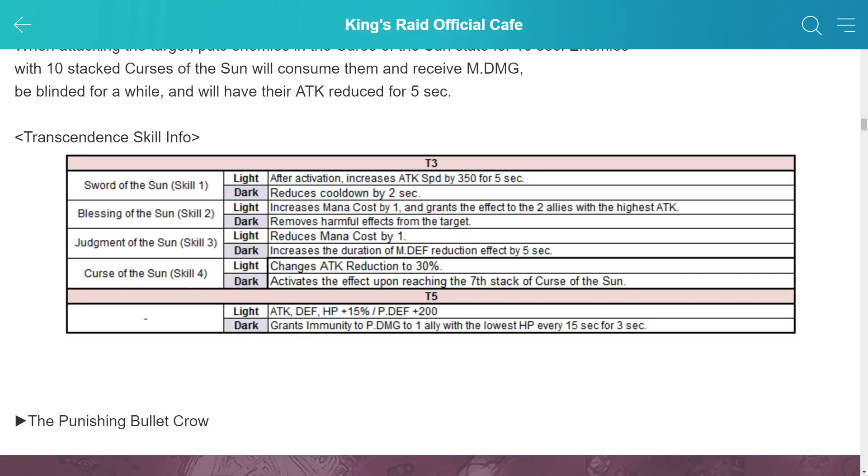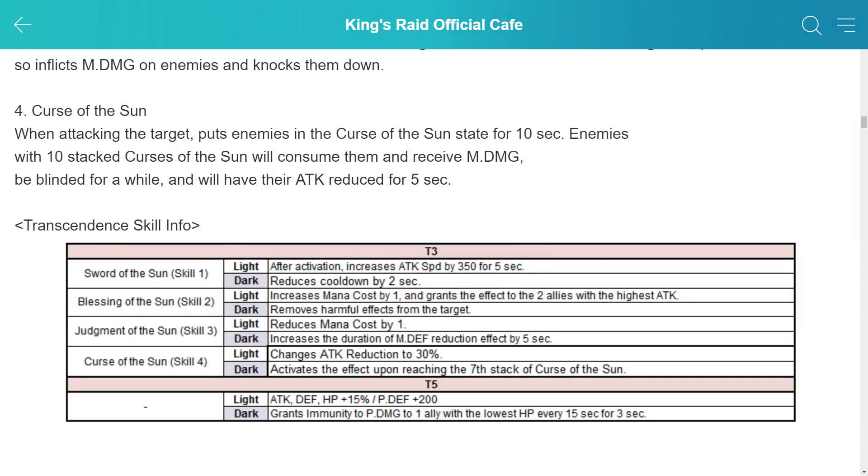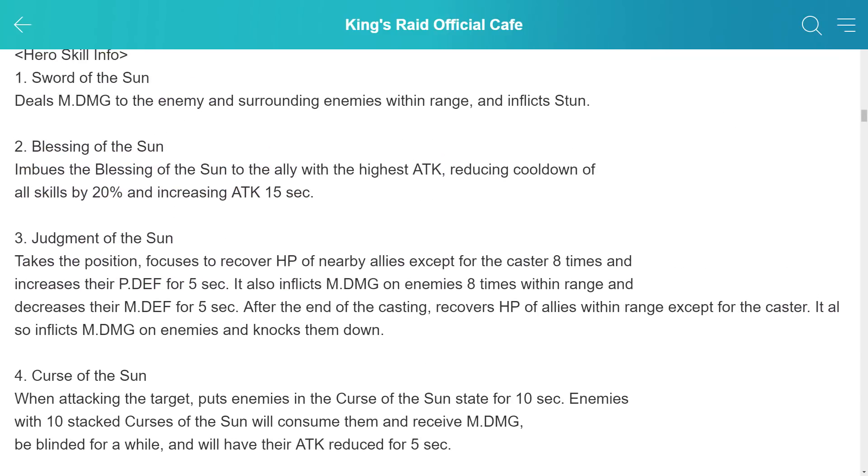Checking out her transcendence perks. Skill 1 can come with a nice attack speed boost of 350 for 5 seconds, or a 2 second cooldown reduction — the attack speed might be very nice since it also increases mana generation, even if only for 5 seconds. Blessing of the Sun can be spread to 2 allies at an increased mana cost of 1, which is pretty good, or you can attach a cleanse to the one with the highest attack. I'd probably go for the light perk since it gives the attack bonus plus 20% cooldown reduction.